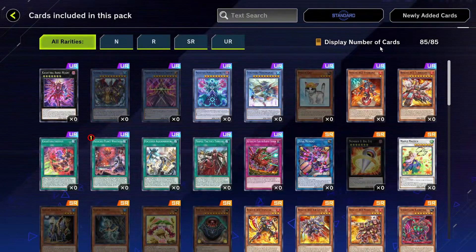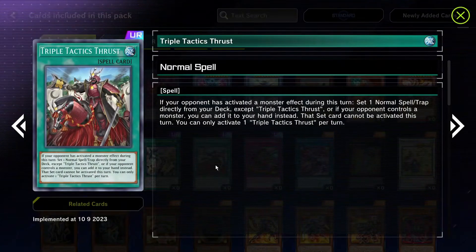Field spells are generally pretty powerful in Yu-Gi-Oh — that's why Terraforming is banned. Triple Tactics Thrust is going to be a meta-defining card. I truly believe it will be ran in very top tier decks and people might even run three of it. It searches any normal spell or trap directly from your deck — either adds it to your hand or sets it on the field.